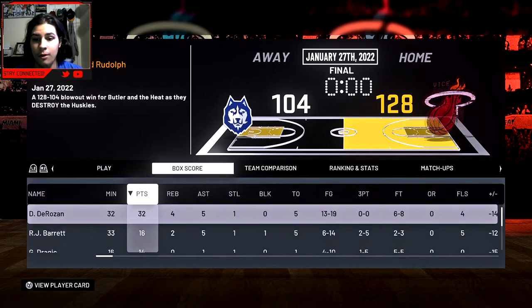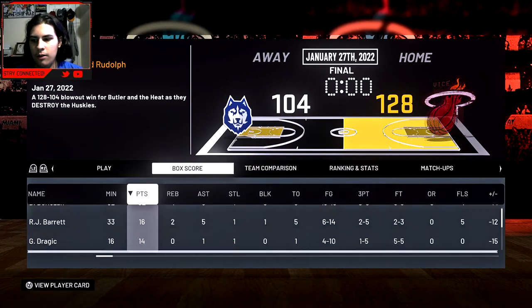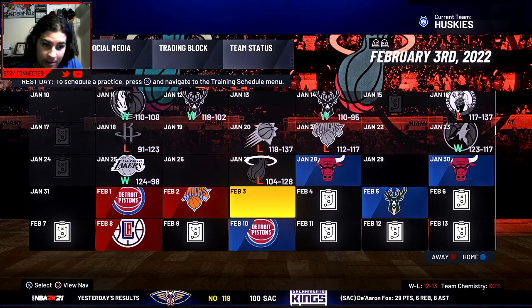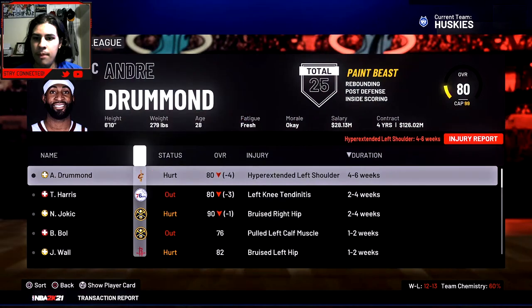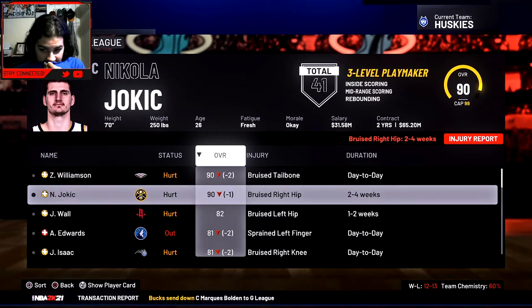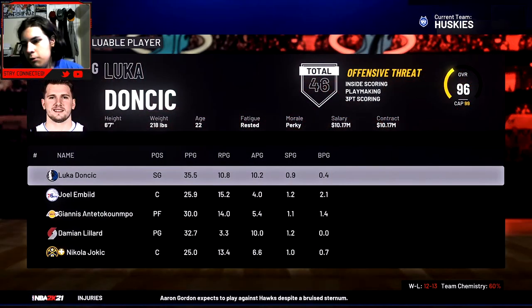It's not a close game so we couldn't jump in — we got blown out by 24. RJ Barrett dropped 32 but RJ Barrett shot badly. Hassan had 9, 12, and 2 against his former team. Butler dropped 28, Herro dropped 25. There are no major trades right now. Zion has a bruised tailbone, Jokic is hurt, but not many big injuries otherwise.